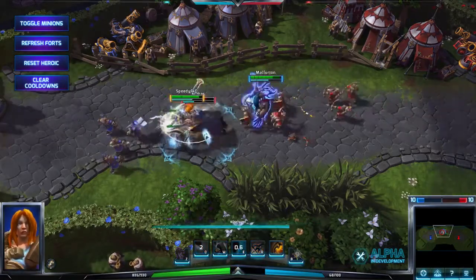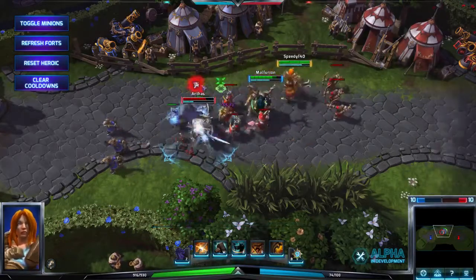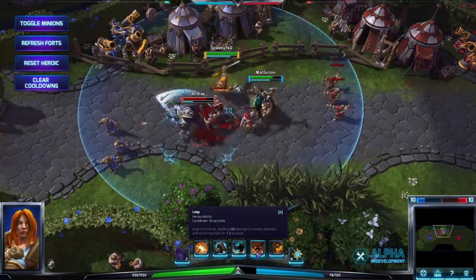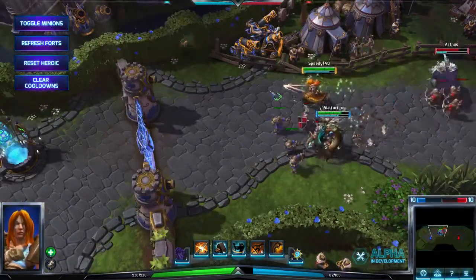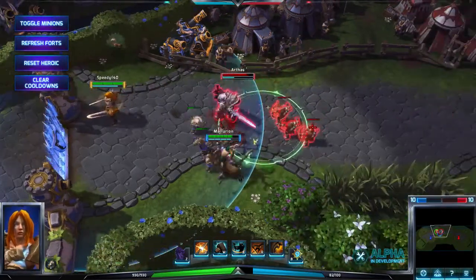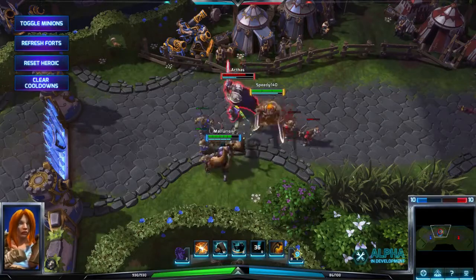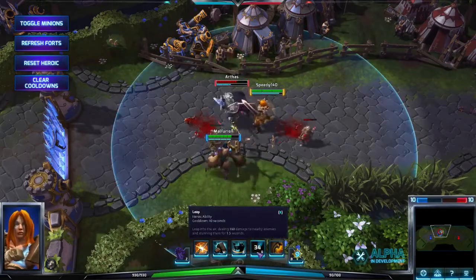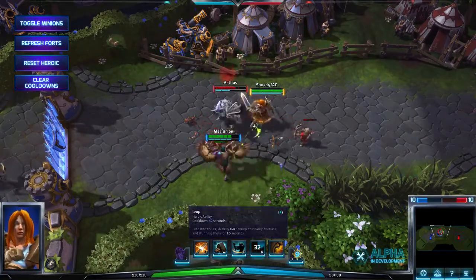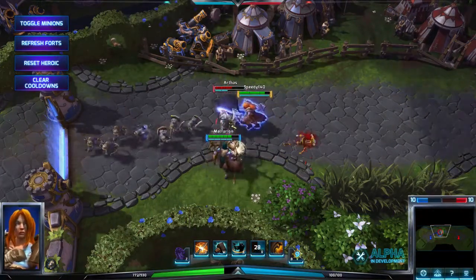And then the Whirlwind, of course, is a Whirlwind. Alright, now let's check out her heroic ability. Leap — looks like you could leap a pretty large distance. Leap! Oh, that's a pretty good stun going on there. But kind of less cool.